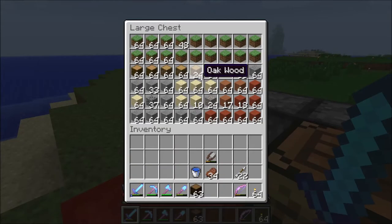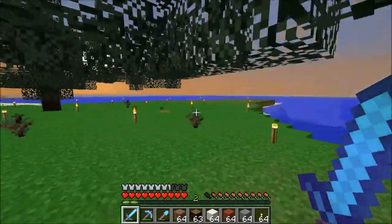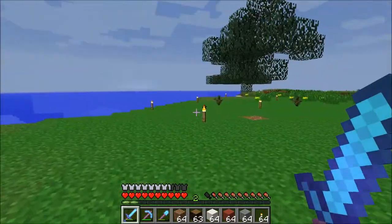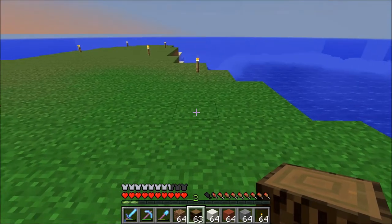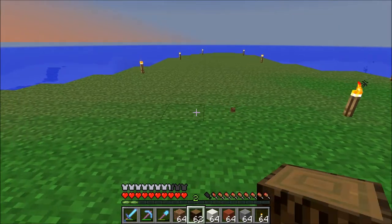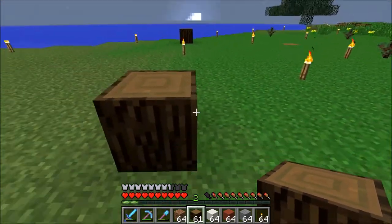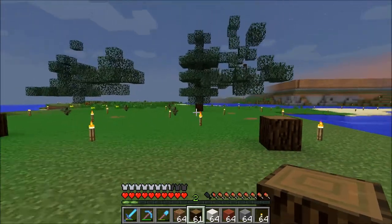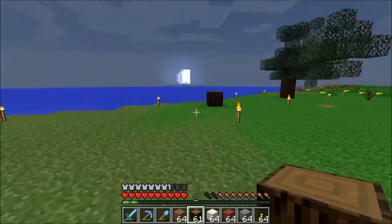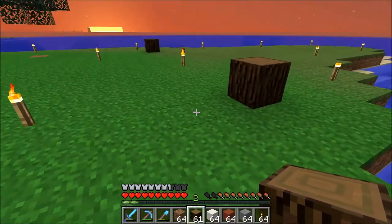I'm just going to gather some materials to lay out an outline. I might work through the night a bit because I need some spiders to spawn. I'm not 100% sure how big I want this thing — maybe 11 wide. It's going to face this way; the opening will be on this side and the other side, and the walls will be along the other sides.